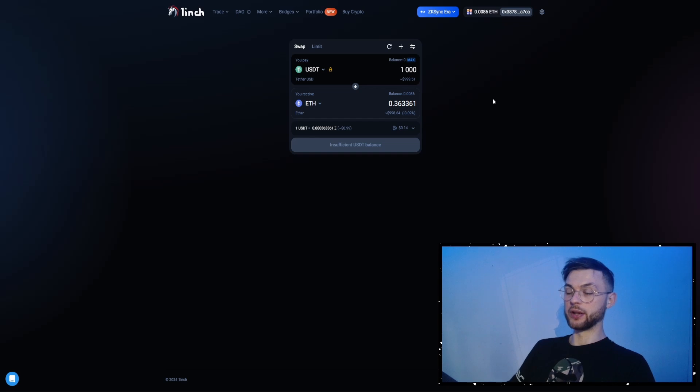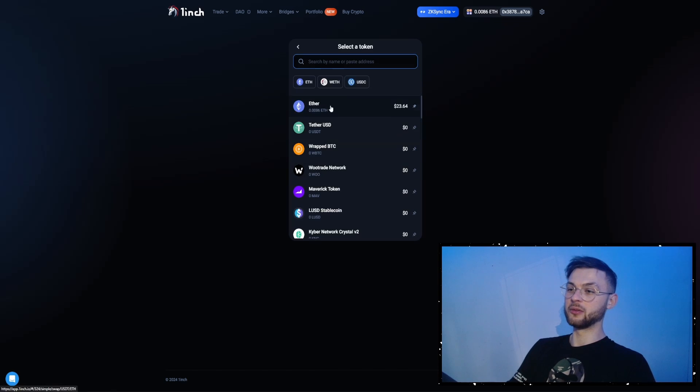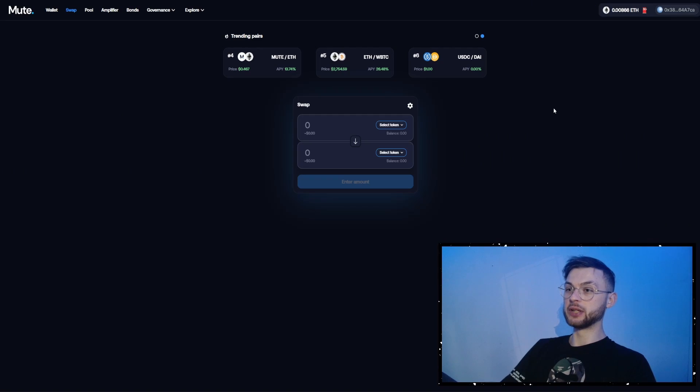The next protocol to interact with is 1inch, which is probably one of the most popular DEX aggregators across different chains like ZkSync Era, Optimism, and Arbitrum. Make sure you use it — you can swap from USDT or a ton of different coins to your favorite assets like Ethereum or stablecoins.